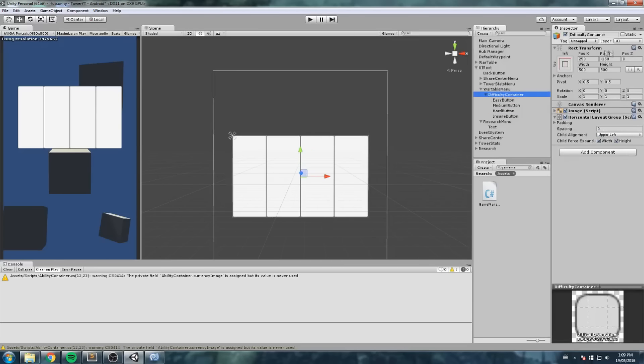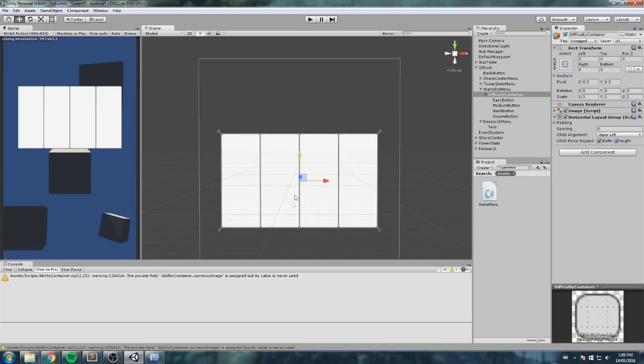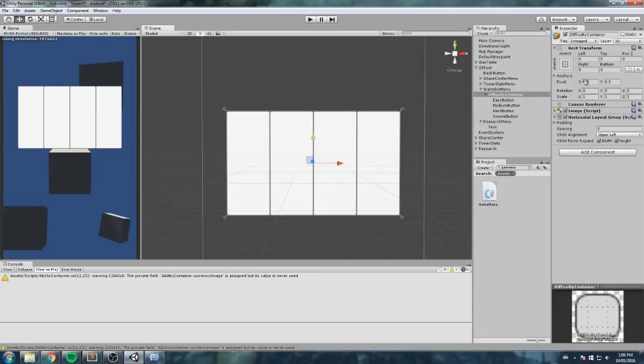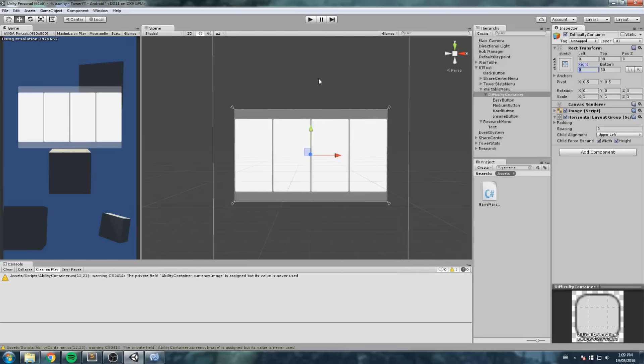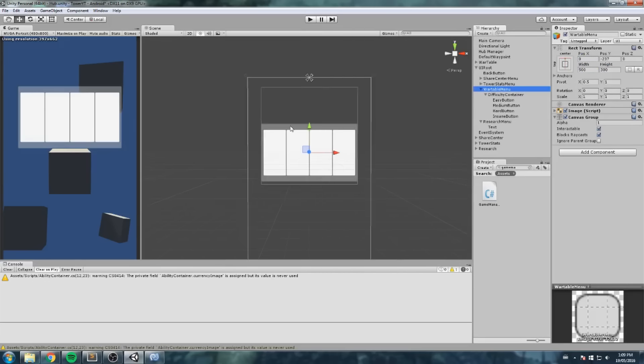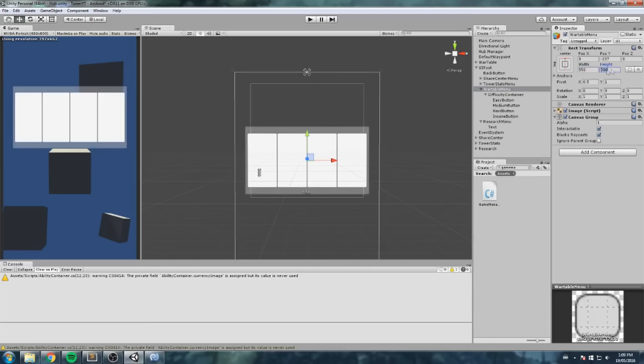I'll move the horizontal layout group from the war table menu to the difficulty container. This is the kind of result we get. You can play around with the difficulty container — give it a small margin at the top of 30, a small margin at the bottom of 30 as well, and on the right and left sides maybe 10. You can just have fun with the padding values.